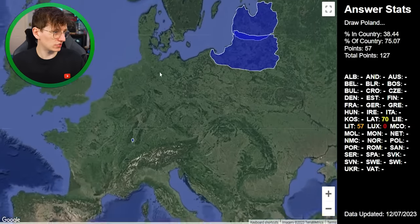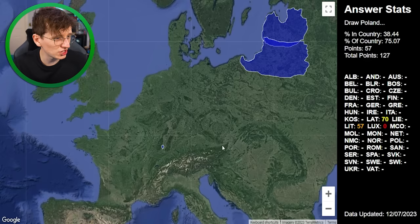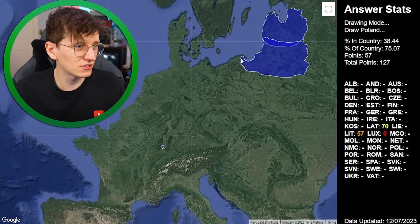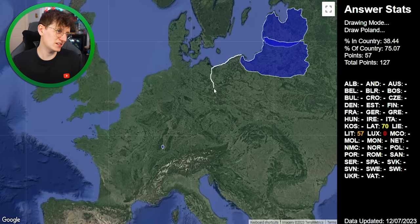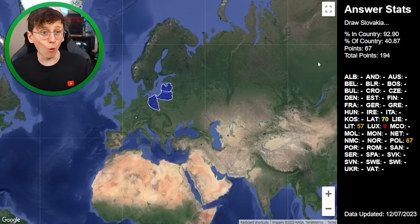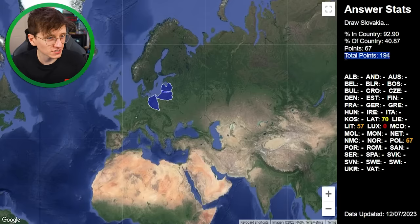Now I need to draw Poland. I can picture Germany's shape with the curve around here, but Poland's tricky. I'll just go for it from this distance, follow the coast, work my way around, and then I feel like it has a little point. 92% in the country, 40% of the country, 67 total points. I realize now that's the total points.